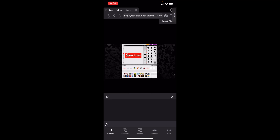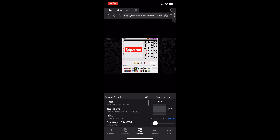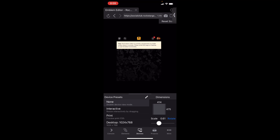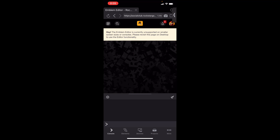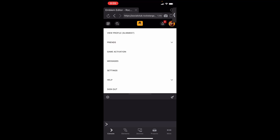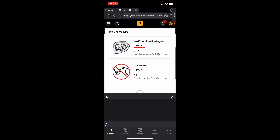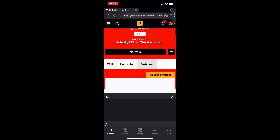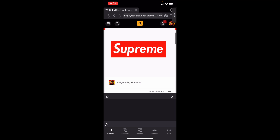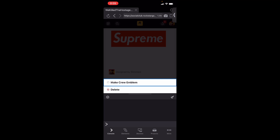Once published, reset the screen size by clicking the bottom middle button again and changing it back to None so it returns to normal. Then click on your profile picture in the top right, click View Profile, click on Crews, scroll down to the crew you changed, and go back to Emblems. You should see the emblem you just created. If you see a blank Rockstar logo, it just hasn't uploaded yet — give it a couple more minutes. Once it appears, click the three lines at the bottom and click 'Make Crew Emblem.'